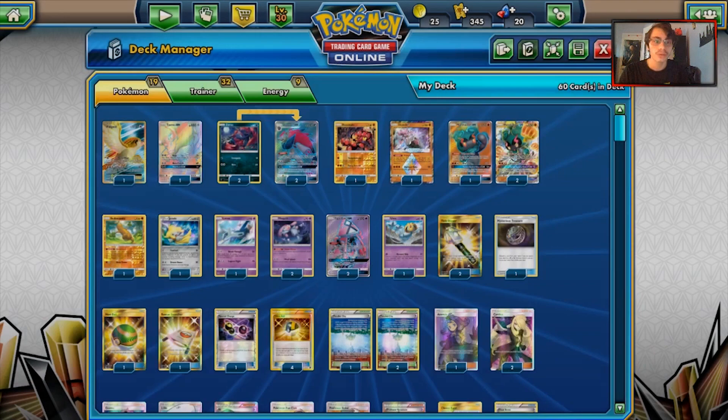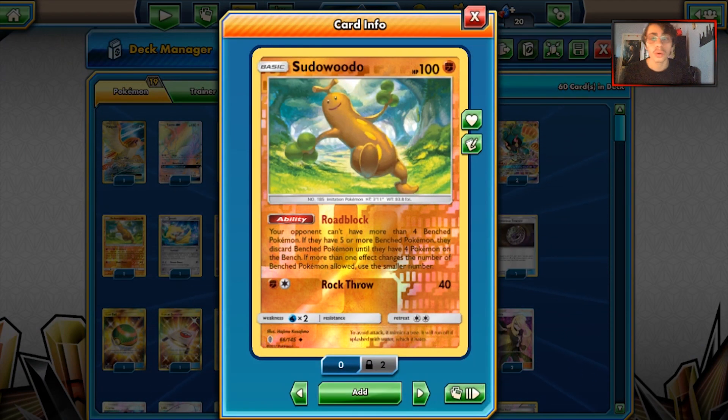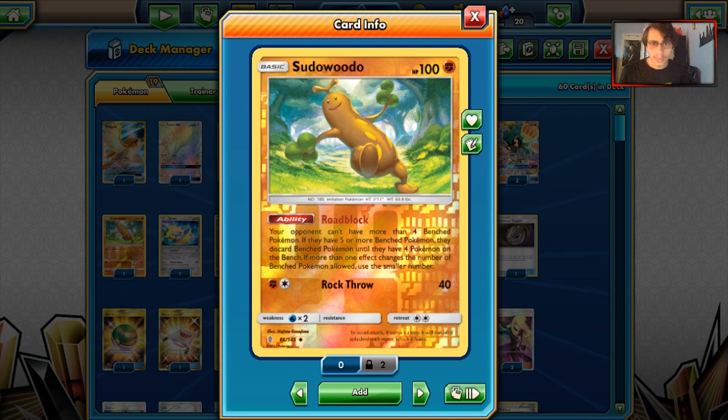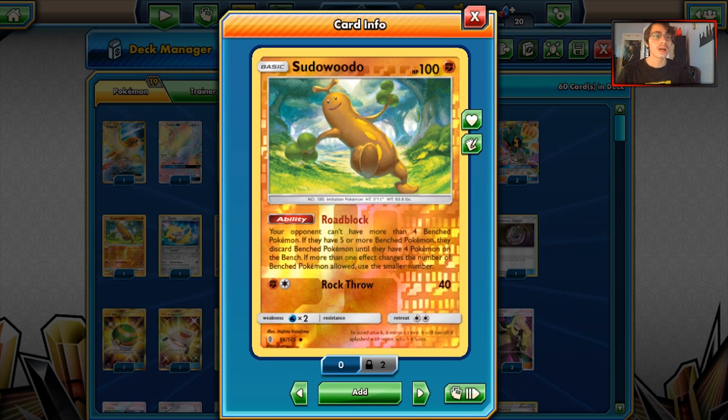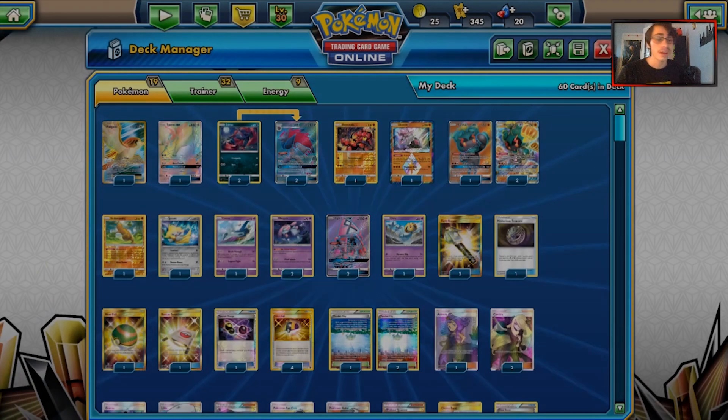We have Diancie to boost ourselves up. We do have Sudowoodo, which helps out Marshadow against Zoroark. Zoroark can one-shot Marshadow very easily with a full field — even with a Choice Band they can still knock you out — but with Sudowoodo we block that completely. We should be safe from a Zoroark one-shot, and that is beautiful.